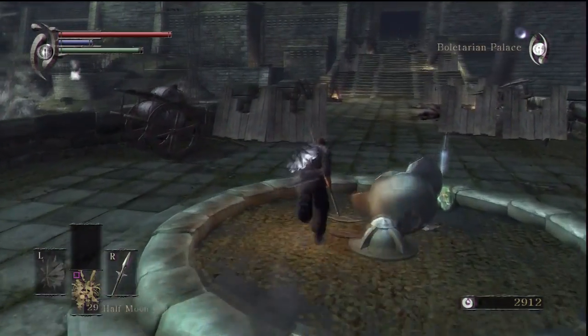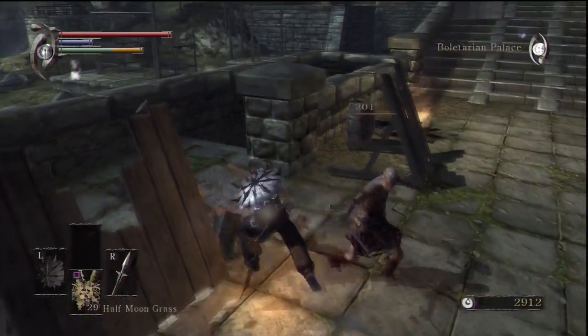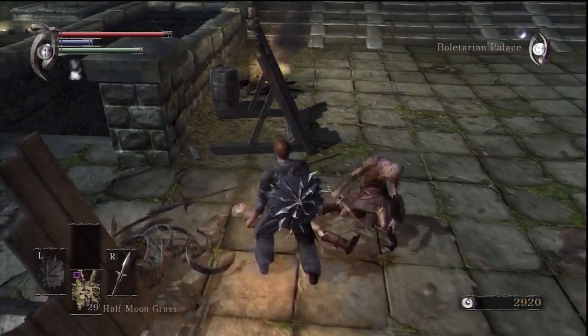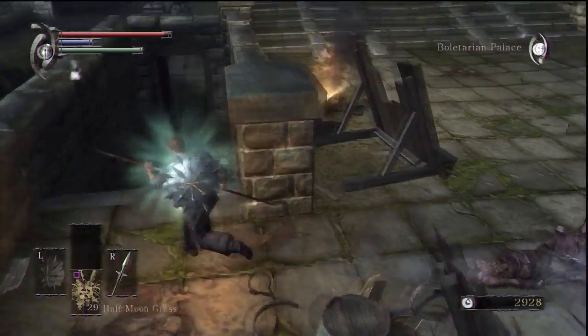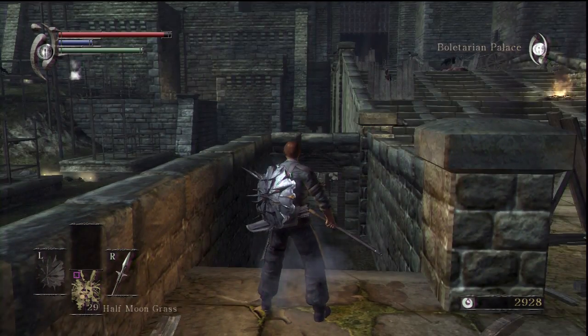Okay, we're not gonna do much here because we're nearing the end of the episode anyway. This is just for my own benefit. Oh, see - yeah, okay. That gate is now open, which means we do have pure white world tendency here, meaning enemies are gonna be doing less damage.